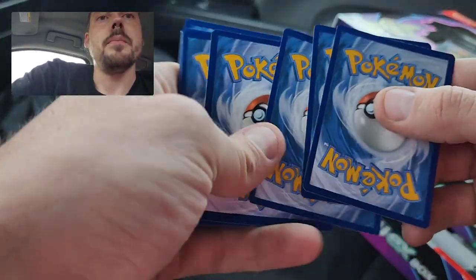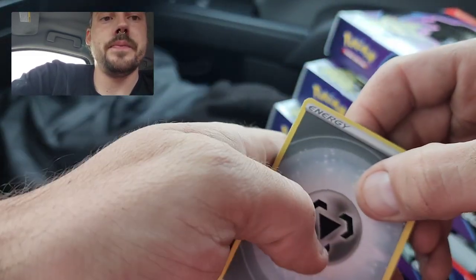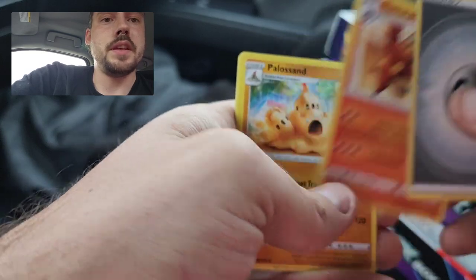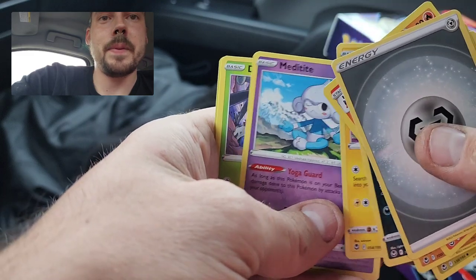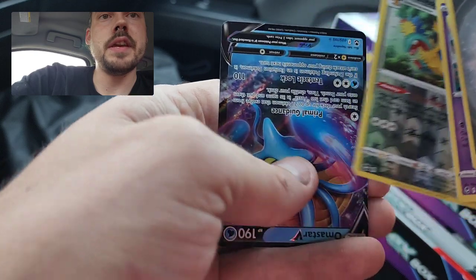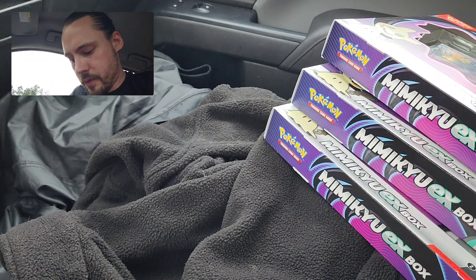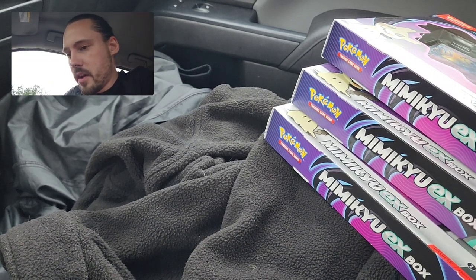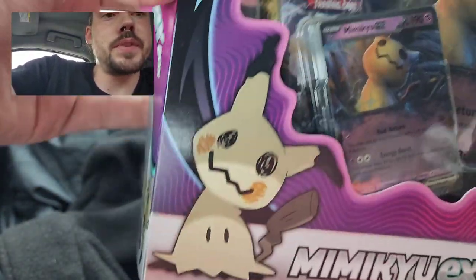Two for two on black codes. Definitely hoping for something better than just a rare holo on this second one. The last card is upside down — let's see if that's good luck. Got a Reverse Archeops and it is a V — an upside-down Omastar V. Two little pulls from the first box. Nothing too crazy, but not bad at all: a good Trainer Gallery card from Brilliant Stars and a V from Silver Tempest.